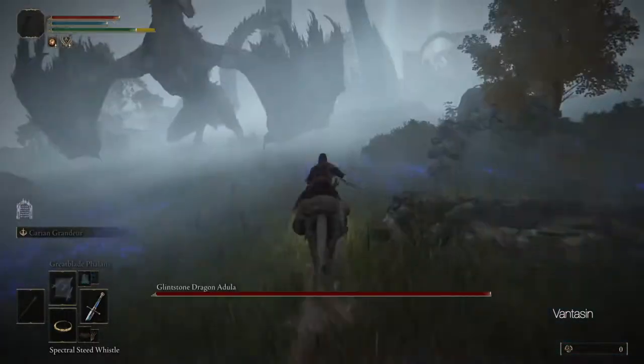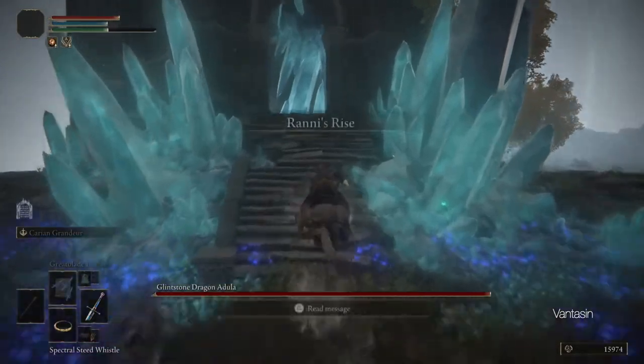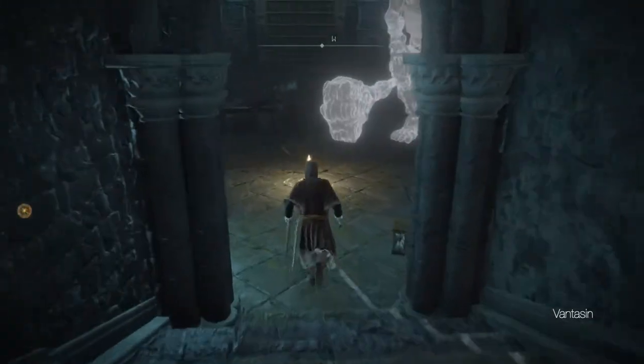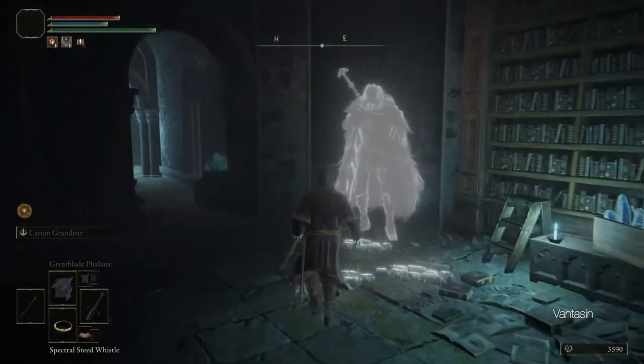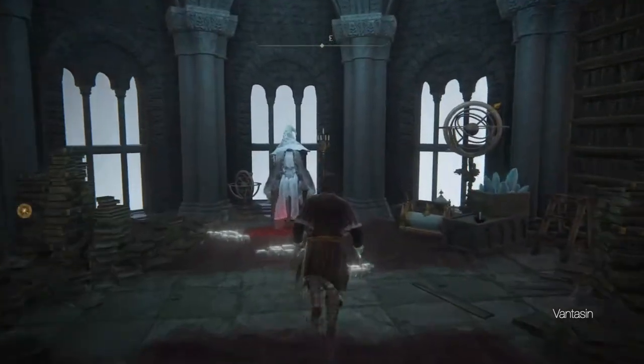After defeating Royal Knight Loretta we should head out through the gates, past the dragon, and into Ranni's Rise. Traveling to the top of the tower we will find the witch Ranni, and exhausting her dialogue will begin her quest. Talk to her friends at the bottom of the tower exhausting their dialogue, then return to Ranni at the top of the tower and once again exhaust her dialogue.